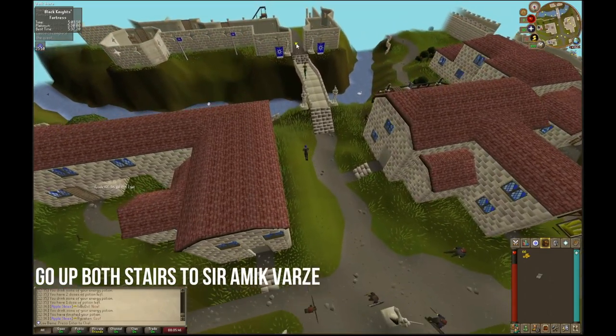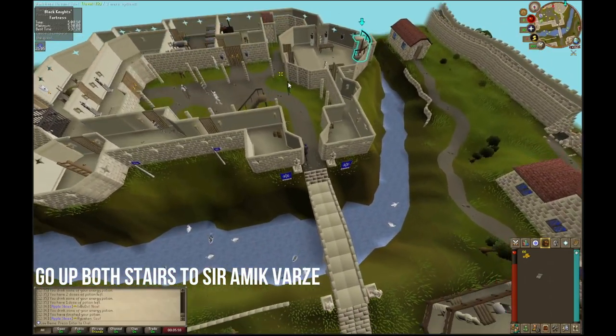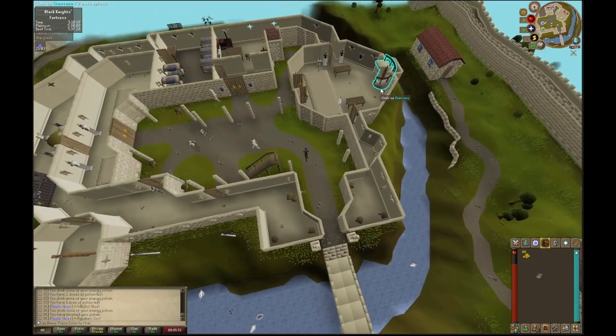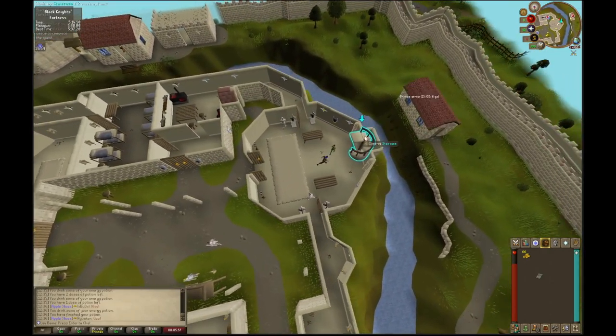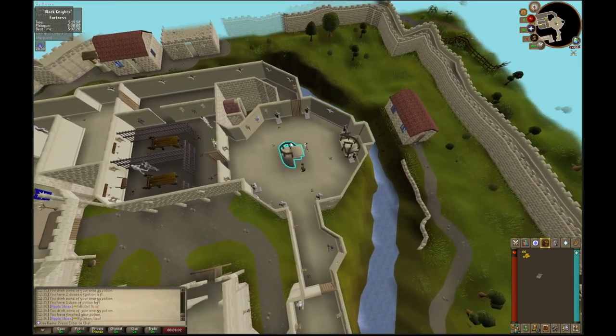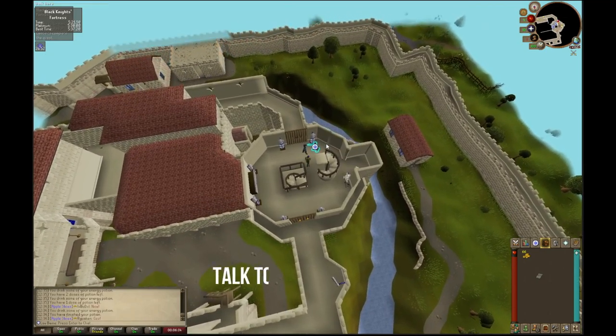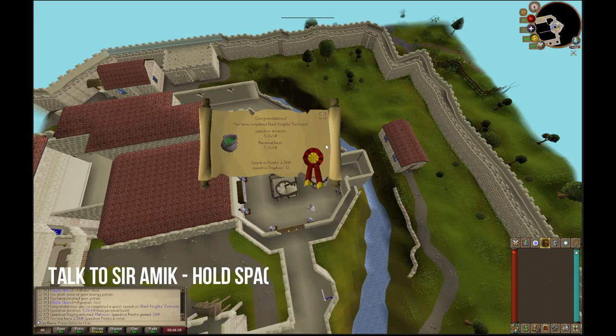Once you've made it back to the castle, go back up both sets of stairs that you originated from at the start of the quest, and then talk to Sir Amic to complete your quest. Hold space through the dialogue, and with that, you have gotten Platinum — Black Knight's Fortress.